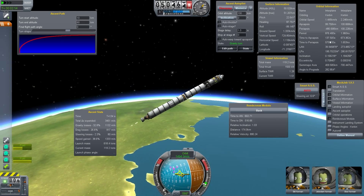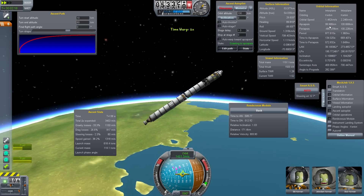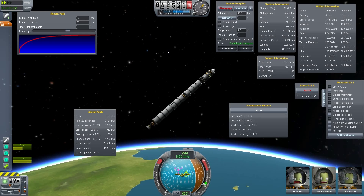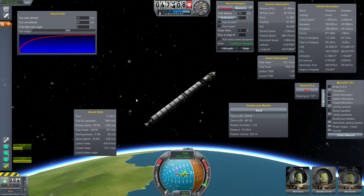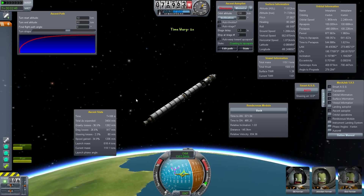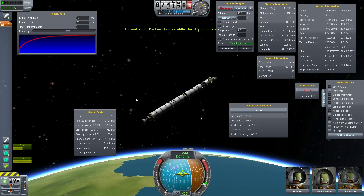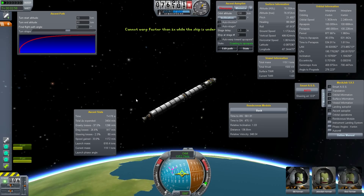MechJeb is throttling down because we are at an apoapsis of almost 100km, and it's time for time warp. It's pretty cool that MechJeb actually uses atmospheric time warp — first time I ever saw that. We are out of the atmosphere but our ship is under acceleration. I don't know why.